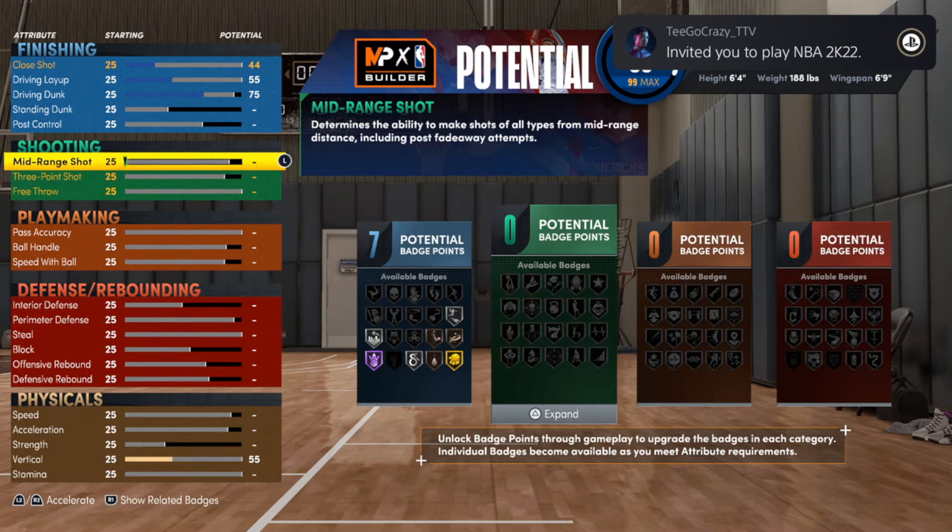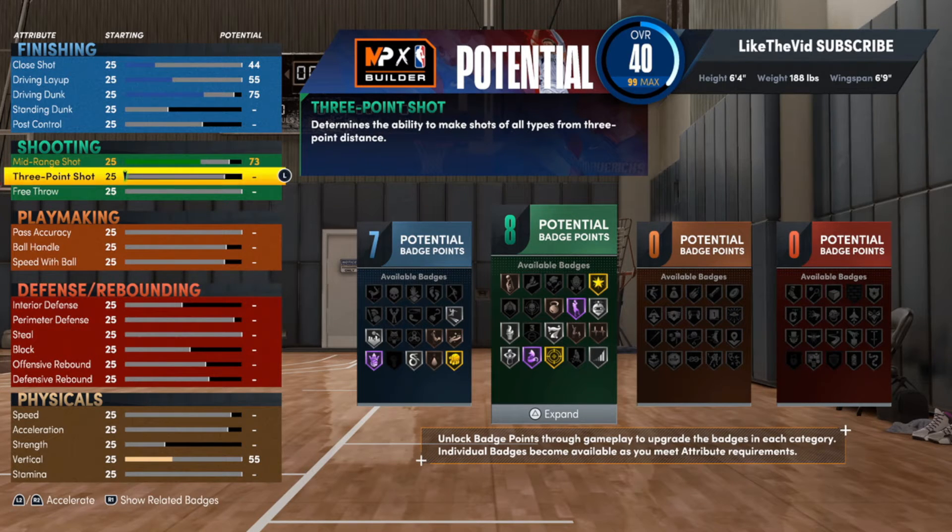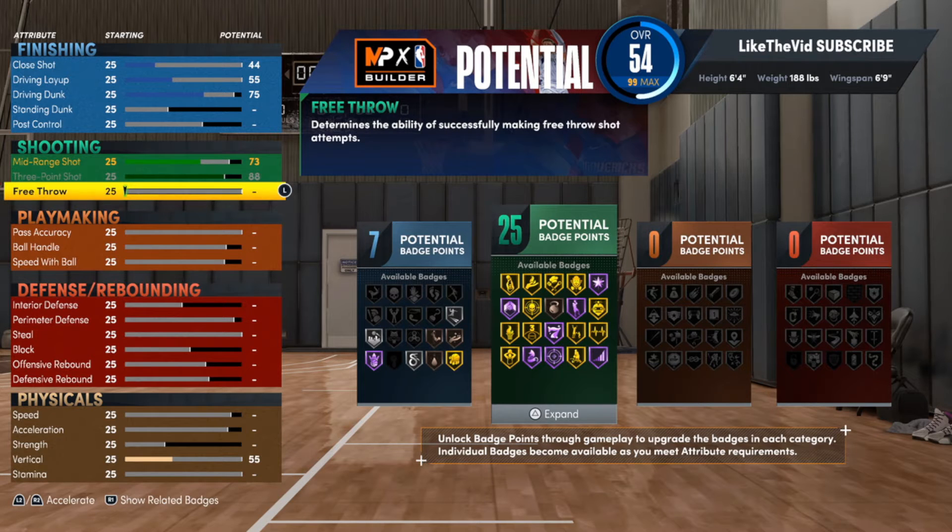Now we're gonna get right into the shooting. We're gonna start with the midrange — putting that up to a 73. It's not crazy high, but it's just high enough so that if you get into a tight position and need to take that dribble forward, you can knock that shot down. With the three-point shot, we're gonna max that out at an 88 — you can already see most of the shooting badges light up. The free throw we're gonna put up to an 88 as well. You do want to be high efficiency at the free throw line, because you really won't get there a lot, so when you do, you want to knock those shots down.